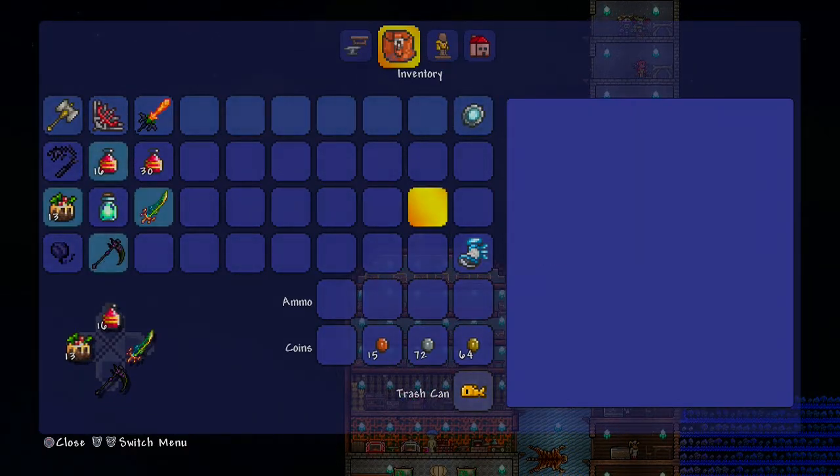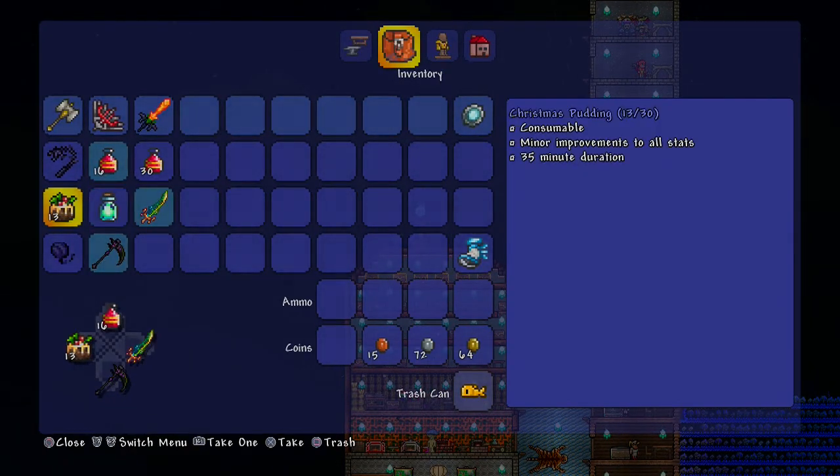The last item in my hotbar is the Christmas Pudding. I use this more than any other food because it lasts much longer than everything else - about half an hour. Every other food lasts maybe one to twenty minutes, but this one lasts the longest, so you don't have to worry about re-applying your food buff for half an hour.